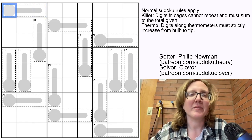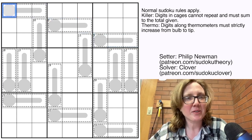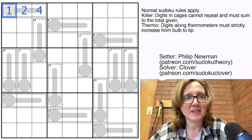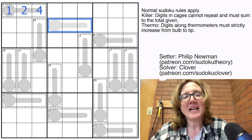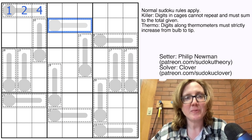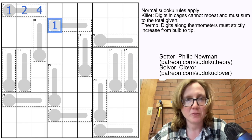Let's start solving. We start at the top, and observe that the only way to make a sum of 7 in 3 cells that see each other is 1, 2, and 4. Because of the thermometer, we know what order they go in. To make 8 in 3 cells, we also have to have a 1 — if we didn't, the smallest total could be 2+3+4 which is already 9. So there has to be a 1, and if it's on the thermometer, it goes at the low end.